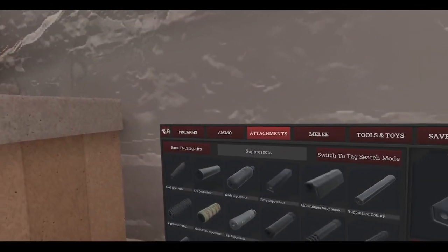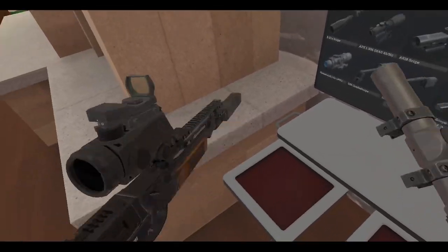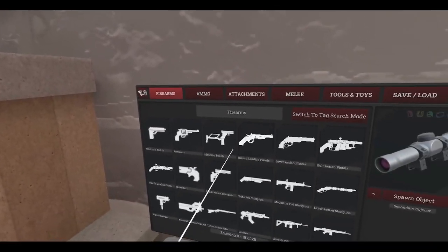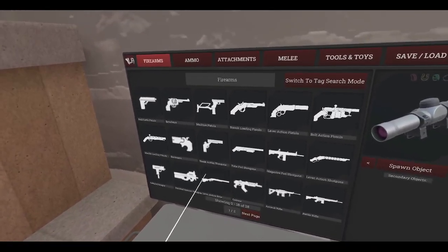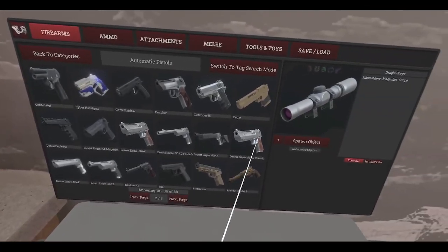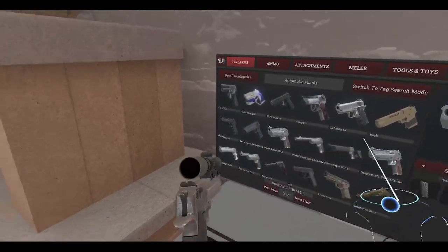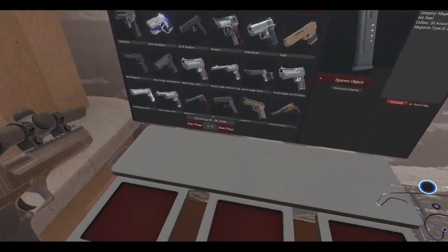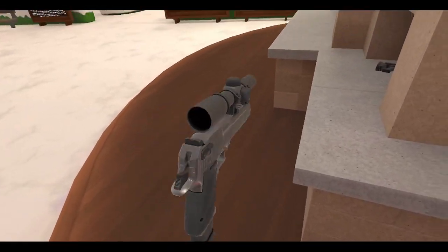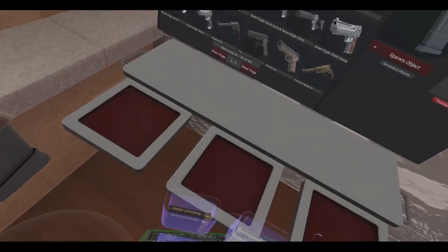Oh yeah — there's a Deagle scope so you can stick this on a Deagle. Actually, you can put this on any Picatinny rail attachment — that's pretty cool. Also, all those other guns from previous weeks have been added to the item spawner. This one I didn't cover — it's a classic Deagle, it's a new rework. Let's grab the extended mag, which we can spawn lock now. That's why some guns don't have magazine spawn locking — they're not in the item spawner yet. Only on Fridays when they go into the item spawner do they get magazine spawn locking.